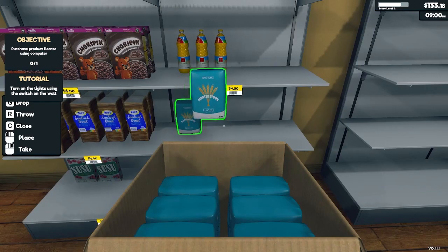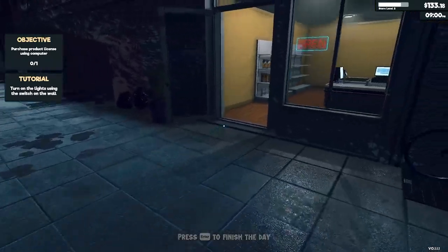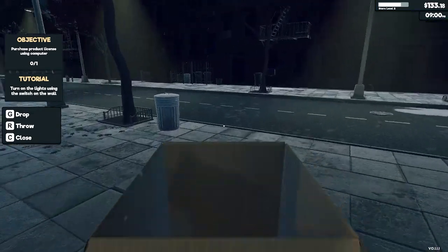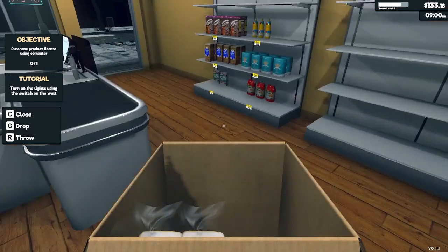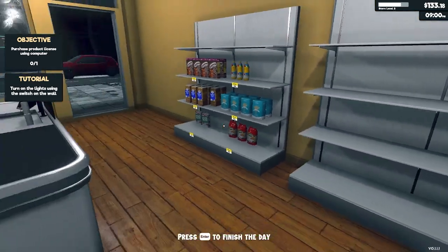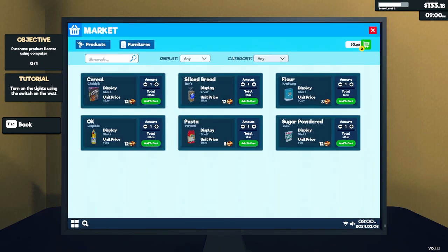I haven't even stocked the flour yet. There we go. We need to purchase a product license. Oh crap — I don't know if I have that kind of money to do that, nor do I know how to do that.